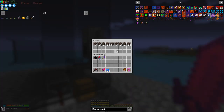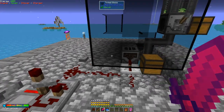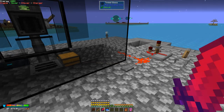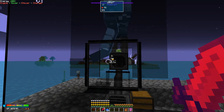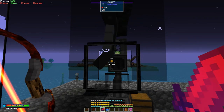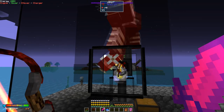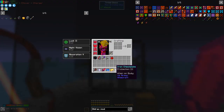We need four skulls to put in here like this. Oh, it disappeared - that's because I didn't have any more. Just press the button with the sword in hand. As soon as he forms, put this into the offhand. One shot! Let's see what he dropped - some iron chestplate protection three, eight gold, six iron.